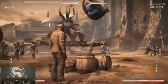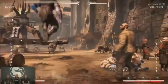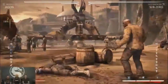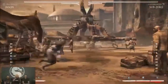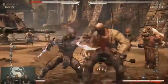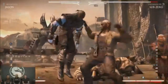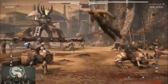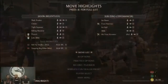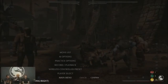He also has an anti-air throw — bam, hard knockdown. That's a little sleeping bag homage right there. And his regular throw — I think I saw that in Freddy vs. Jason. Let's go to the last variation. We'll go through regular versus mode so you can hear some intros.